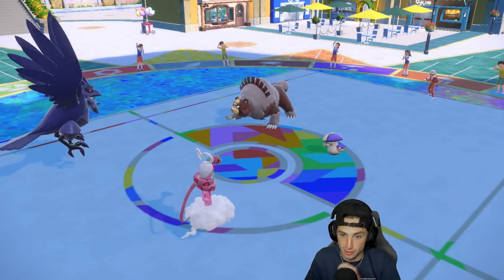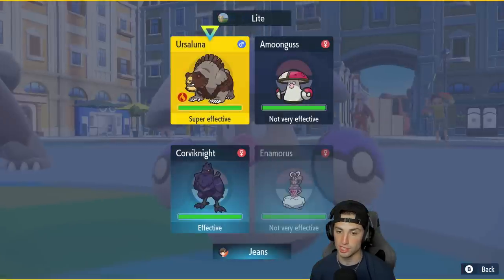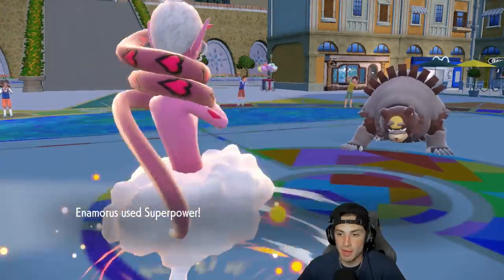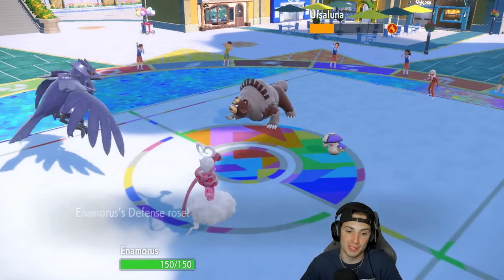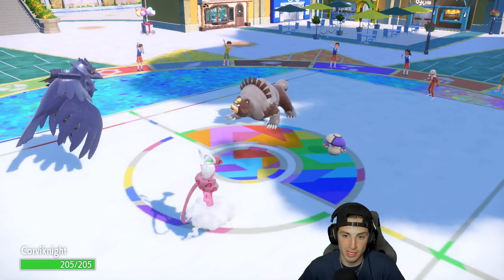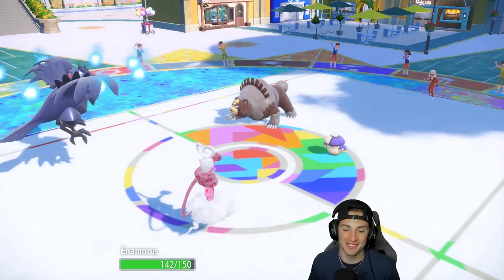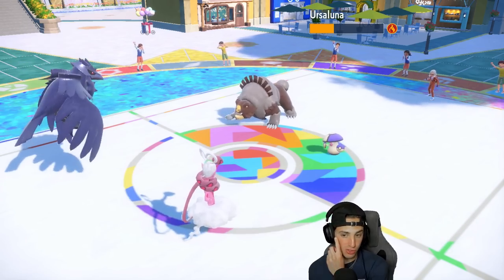Wait — this thing has Guts! I'm not sure of its Speed either. I'll go for Iron Defense here and Superpower right into the Ursaluna slot. They might just keep Pollen Puffing Ursaluna, but if I can get off these Defense boosts that could be really good. Superpower flies and doesn't KO, but with Contrary the stats that went down now go up — so we get a Defense boost and Attack boost simultaneously, plus we got off a nice Iron Defense. They go for Facade on Corviknight and Bulk Up on Enamorus — we soak it fine and our Defense is boosted.